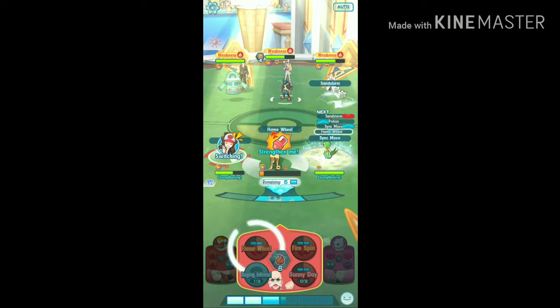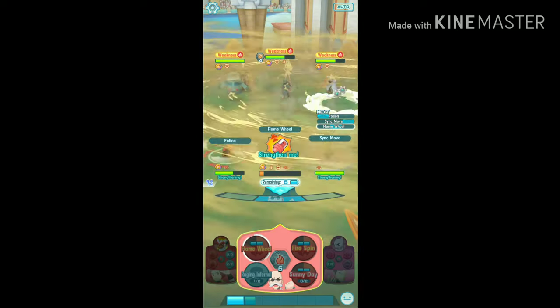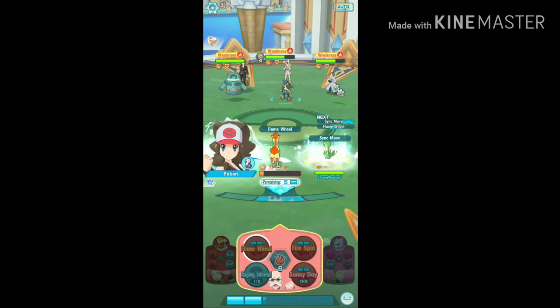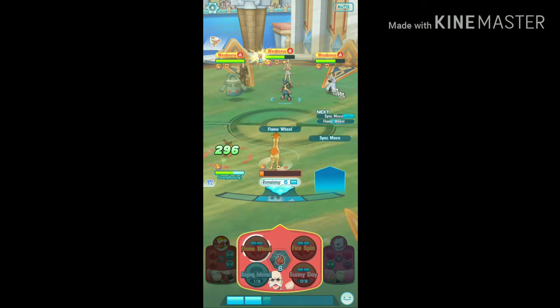Korona's team is again using Sandstorm. I don't have the Sunny Day move anymore, so I'm trying to trigger the NPCs to use their Sunny Day move by continuously clicking on 'Strengthen Me'.